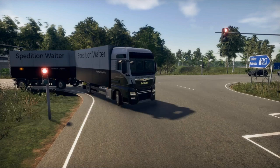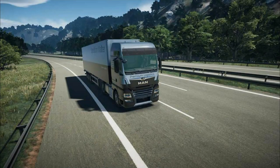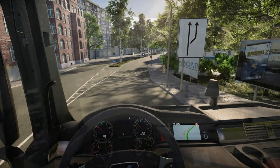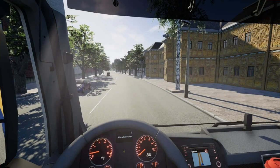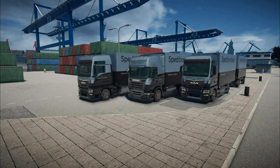Thanks to the cooperation of MAN and Scania, the trucks behave very realistically, including automatic transmissions, retarder, intarder, and assistance systems. From compact box bodies to semi-trailers and even giga liners, you'll have the right cargo volume available for every delivery order.